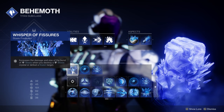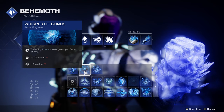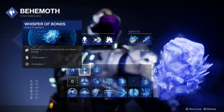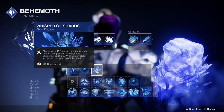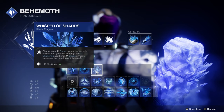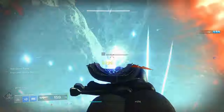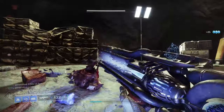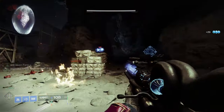As I mentioned in a previous video, Whisper of Fissures does work with any enemies frozen by Ager's Scepter. Next I have Whisper of Bonds, because the whole build is centered around having Super Energy and making Ager's Scepter last longer — defeating Frozen Targets grants Super Energy. And lastly I have Whisper of Shards, so shattering a Stasis Crystal temporarily boosts my Grenade Recharge Rate, with shattering additional crystals increasing the duration of that benefit.